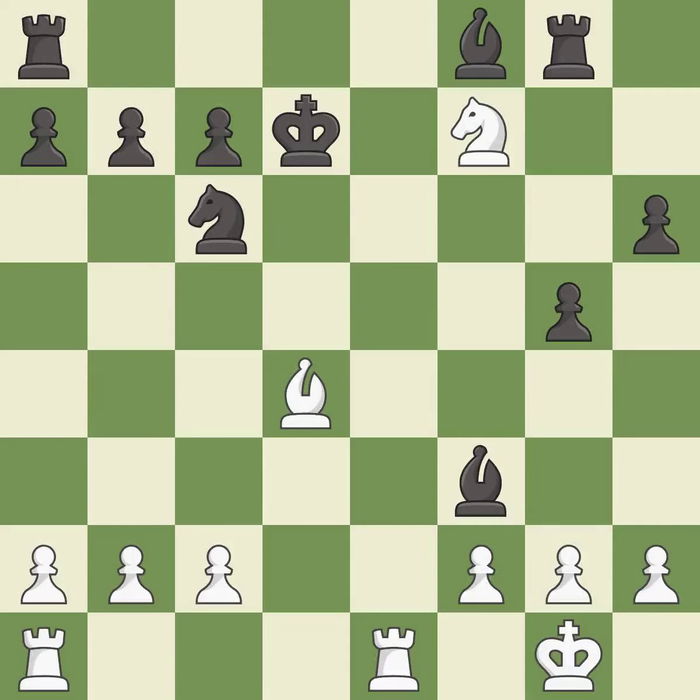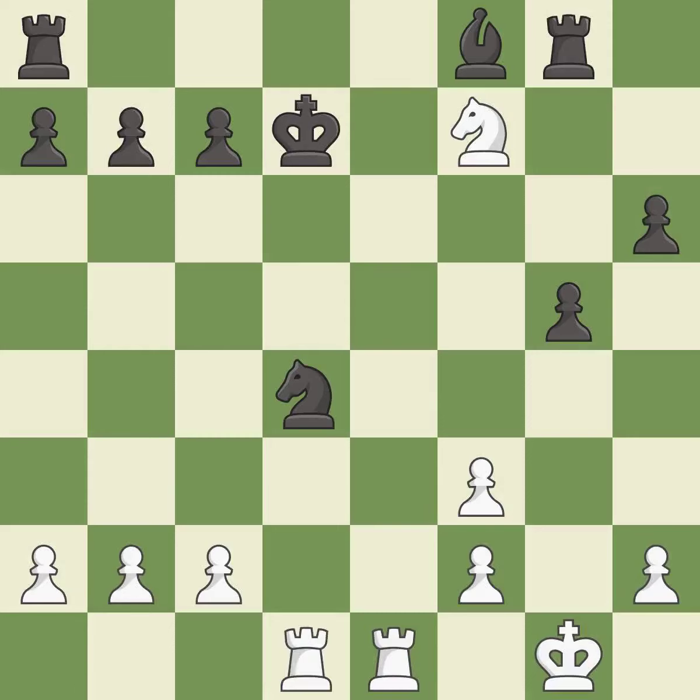This is the only move that works; it is best. Takes back — it is best. That bishop was free for the taking. This threatens to fork pieces; it is best. This defends a vulnerable pawn by pinning one of its attackers.